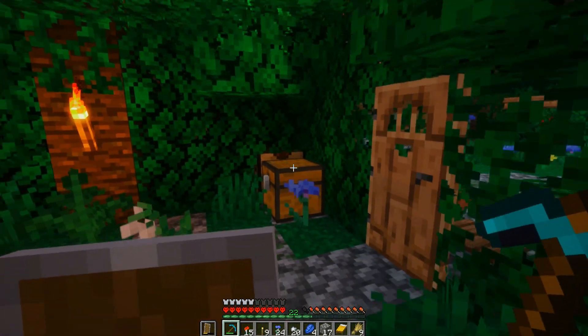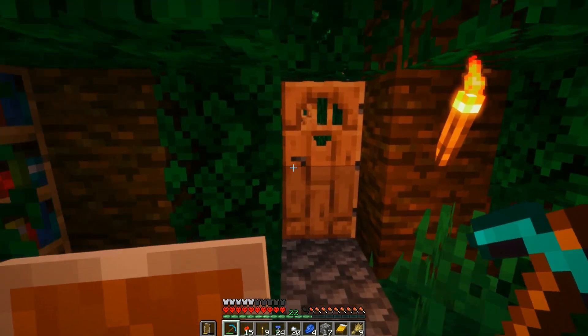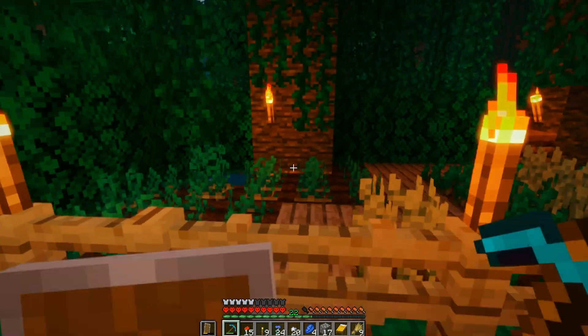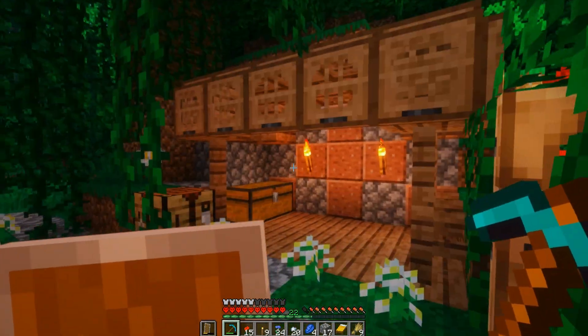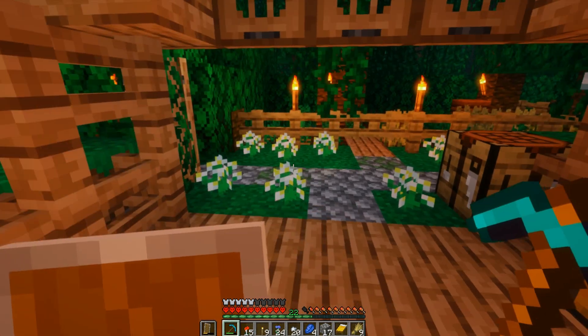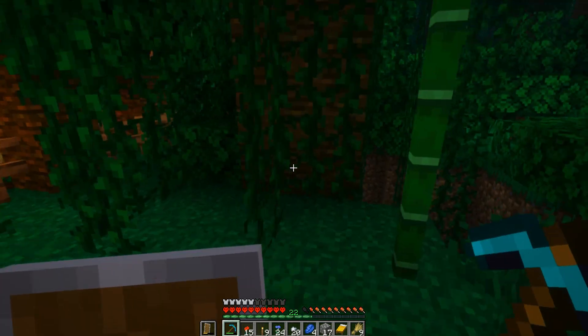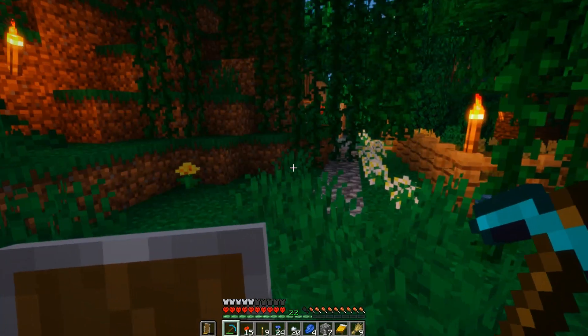I updated the enchantment room, made it look a lot nicer, and there's a storage area here. Over here I made a little farm — yeah, potatoes and wheat — and I have a little storage area right here which is nice.